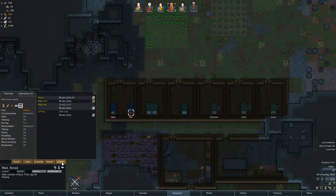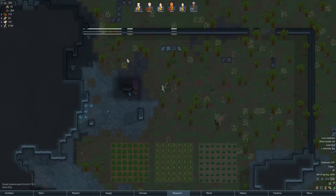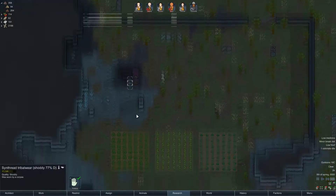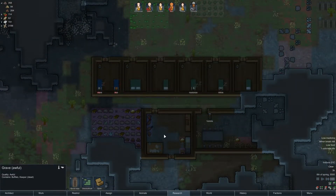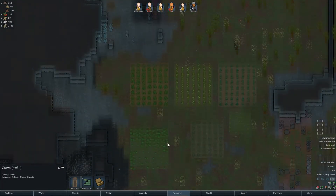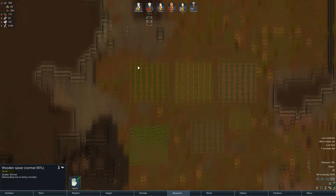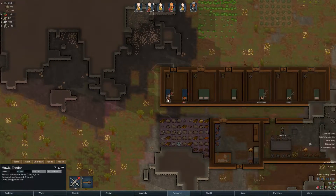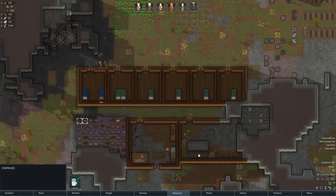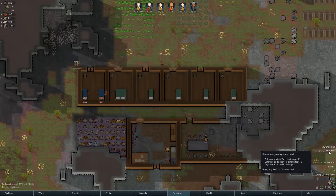I'd like for someone to go get these weapons and this apparel to try to keep it at least decent. The weapons and apparel we definitely want to make sure they don't go bad — the steel can sit out there, that's not going to go bad. Who's starving? She's getting up and feeding herself — good job. Low medicine, low food — I don't understand why it's saying low food. Full bars worth of food. Oh, we are running out...